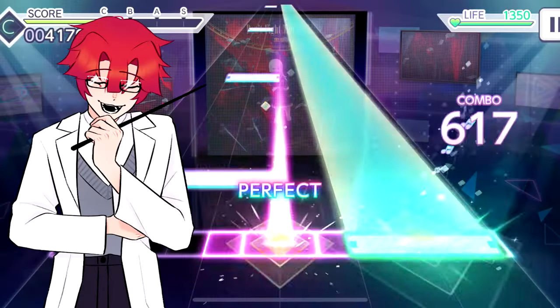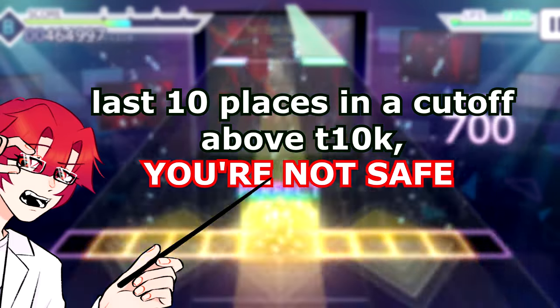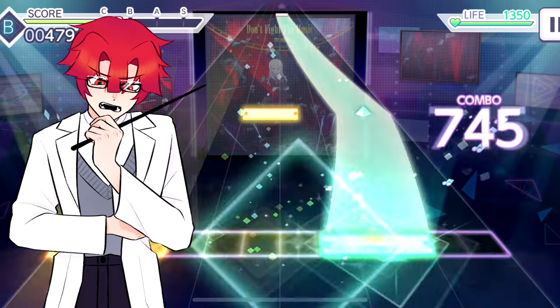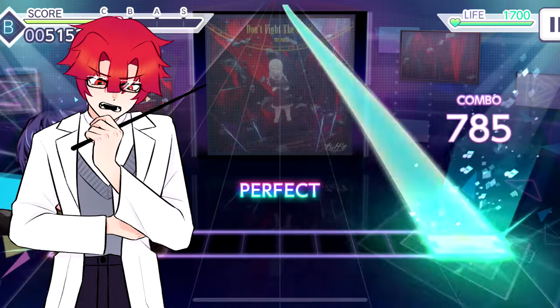Here's a quick tip before I get into final stats. If you have a few minutes before the event ends and are bordering on the edge of an event placement cutoff, play another match with 10 energy. If you don't have enough time to wait out a co-op match, play solo. You just gotta get in that last match or you could be getting kicked out of your ranking.